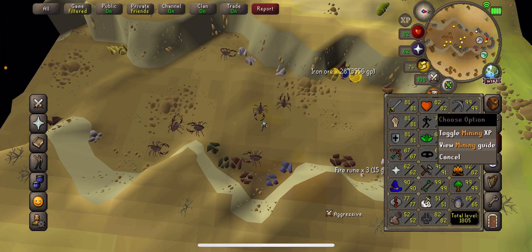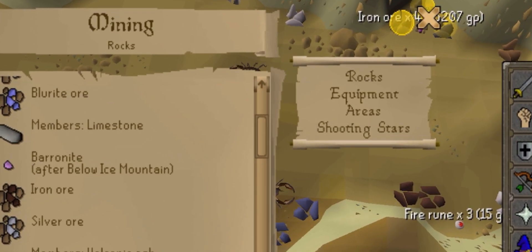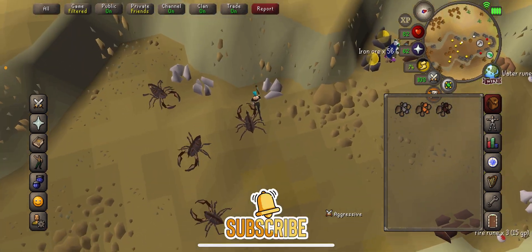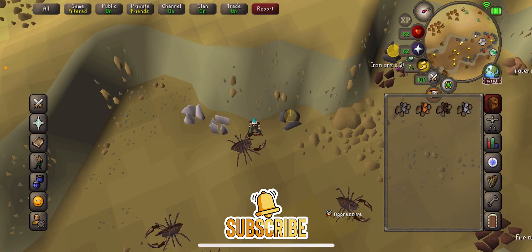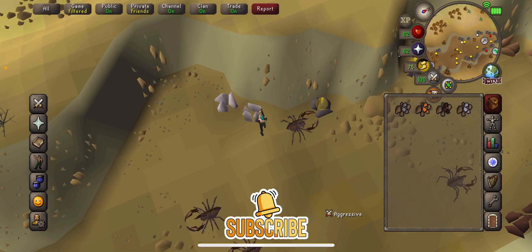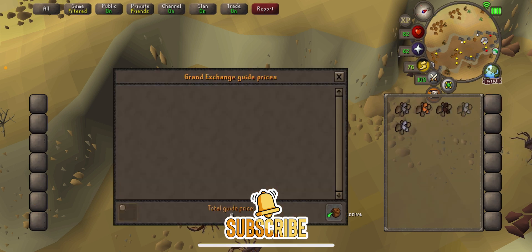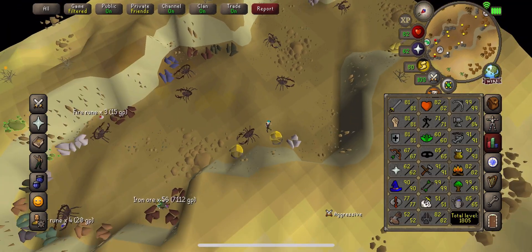We're going to get the silver ore now. The level requirement for silver — I'll show you guys — you only have to be level 20 for it, so it's not too much of a difference. You just keep collecting these. The price for a silver ore is 75 gold. They're not a lot of money but it's a higher level ore.